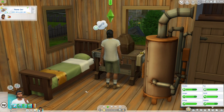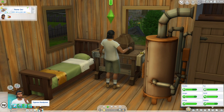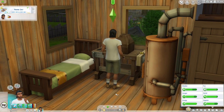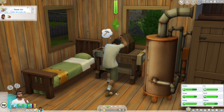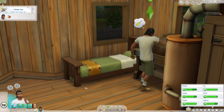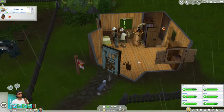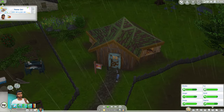Hi, this is Charity, and welcome back to the Tiny Town Challenge, a challenge in The Sims 4 put out by Deligracy. We're just starting with Cypress Handyman, and I have built up a little house for him, but unfortunately it is raining outside, so it's going to be a little bit dreary as I try and show you what this looks like.